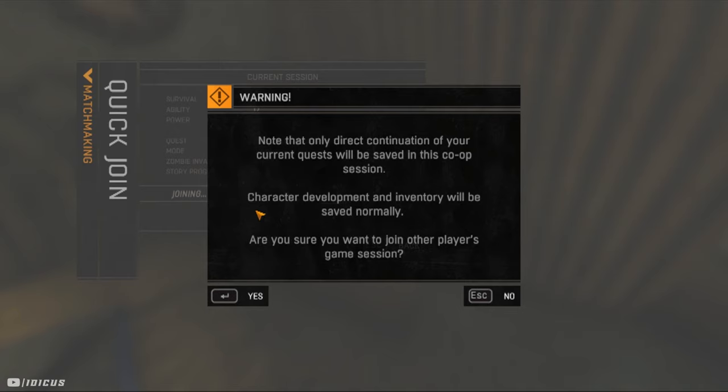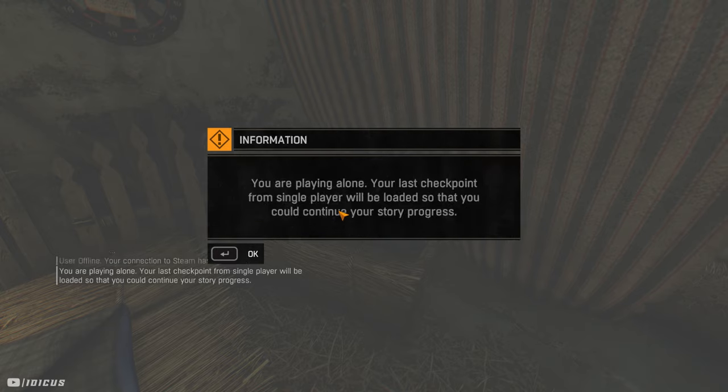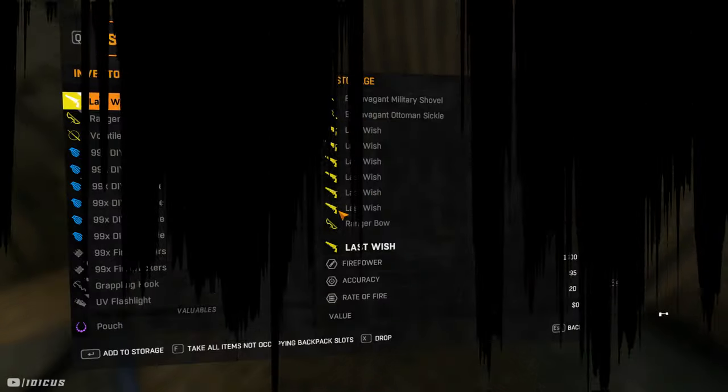This is where you'll want to prepare to turn off your PC or console's connection to the internet. On PC, you can simply alt-tab and switch off the connection. PS4 and Xbox might struggle a little bit unless they unplug the ethernet at the right time. So once you're ready, hit yes and turn off that connection before the game has a chance to load you in. You'll get an error message if done correctly, and once you press OK, you'll arrive on this message — click OK again and then immediately open your stash.